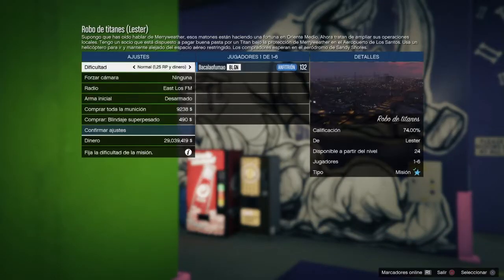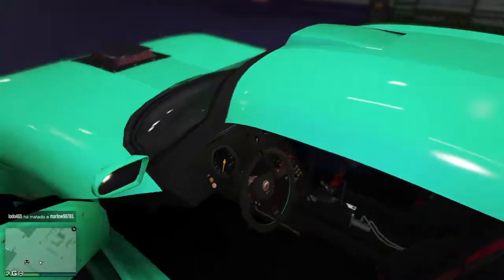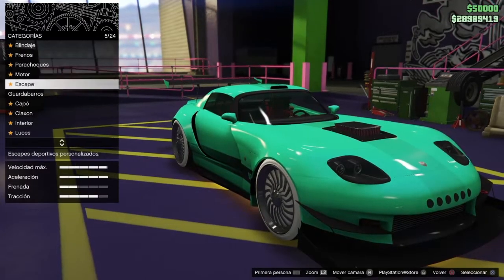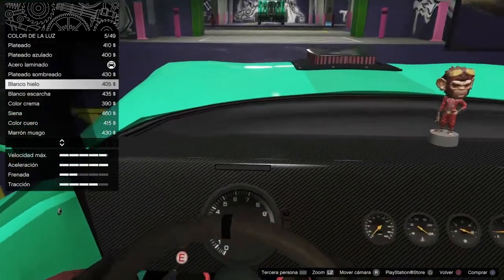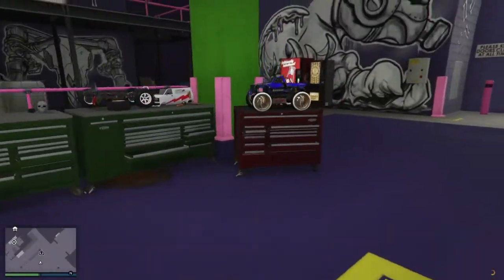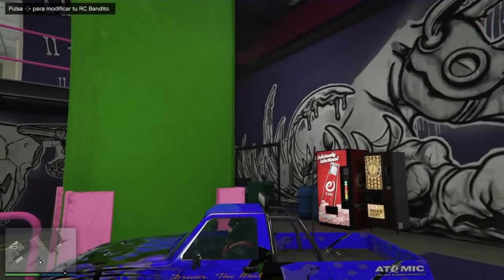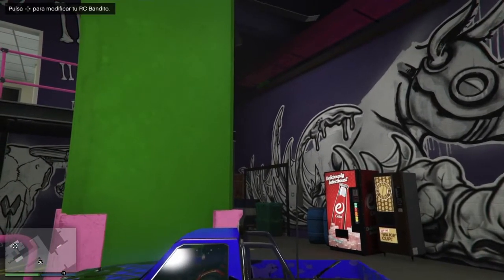It can also be done without the different aim assist method — the normal method — but you have to do it right when the green screen appears. I'll repeat but without different aim assist so you can see how it has to be done. Here I make a small modification, go to the car, face the bandito, position myself well and perform a gesture.